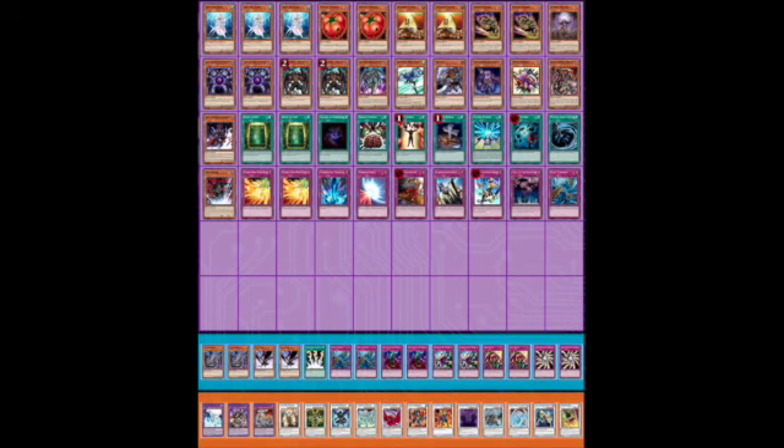Future Fusion is one of the great cards here — being able to dump multiple cards into your graveyard and set up an Absolute Zero is very strong. Zombies also have a pretty good matchup against Blackwings, which is really important. You can put a fast clock on your opponent and get those combos going.